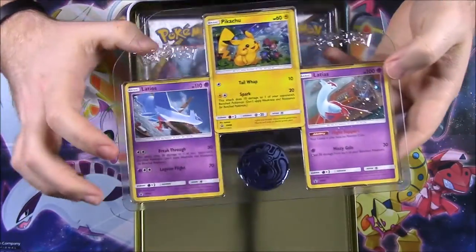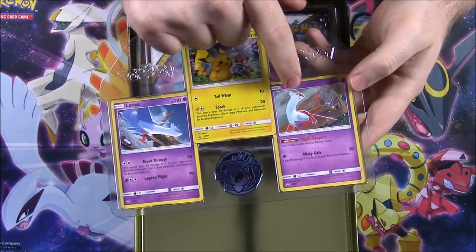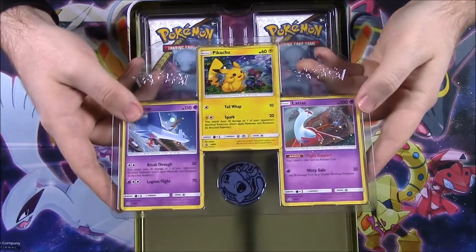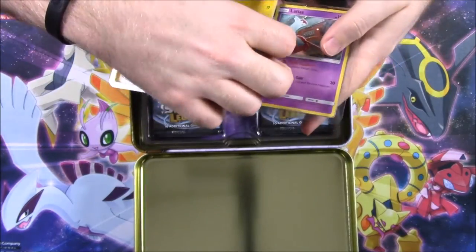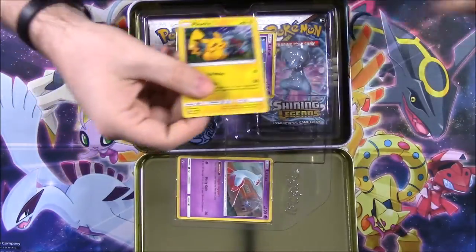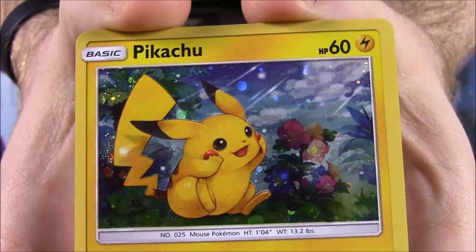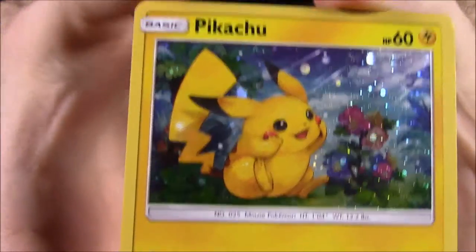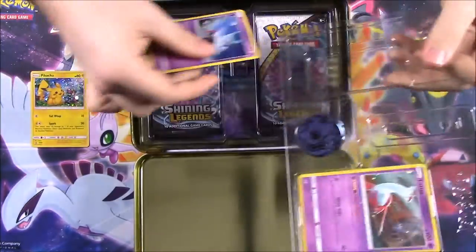I was like, is that a promo? But yeah, it does have the promo stamp there. I really like that art. Then we got a Latios and a Latias — the two birds that go together. Let's look at these closer. You do get a code card, which I'll keep. So here's the Pikachu — just look at how nice that looks. I love the art there, it looks really cool.